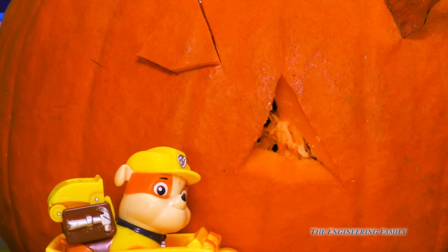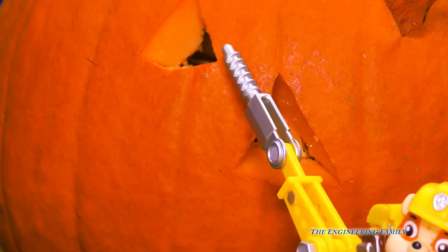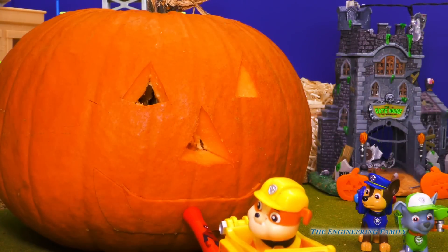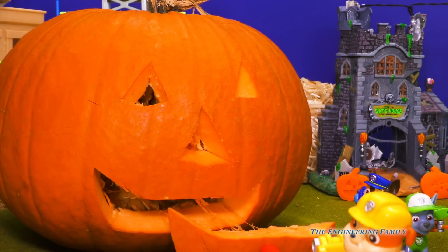We've already made the nose. Rubble on the double — I wanna use my digger to finish it up. Rubble, do you think that's a good idea? Of course, my digger's gonna be great. So here I go, I gotta pull out that part right there. Alright, now I'm gonna start up here. Rubble on the double. Only one more piece to do. I just gotta pull out the mouth. And then we're gonna be... Okay. Alright.